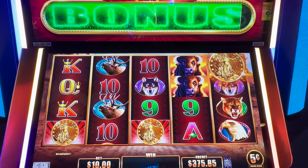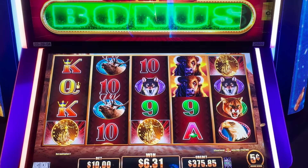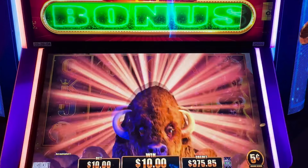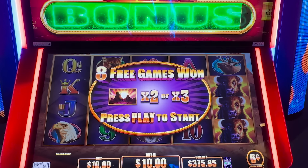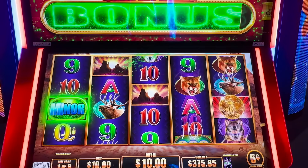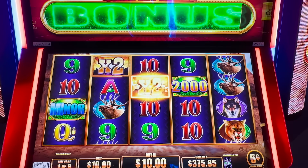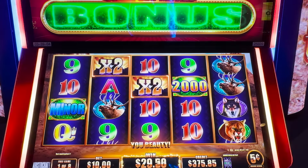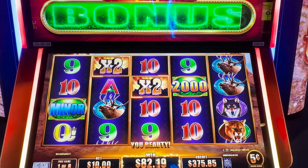Oh my gosh — a bonus! Heck yes! $0.05 denomination, $10 bets. Eight free games. I don't know if you can get the bonus in the bonus — let's find out. Oh my gosh, look at the multipliers! The Mini is $2.50 for nickels. Wow, that was a really nice win.